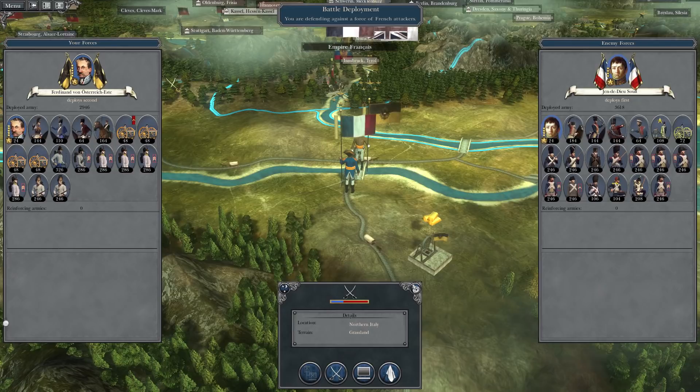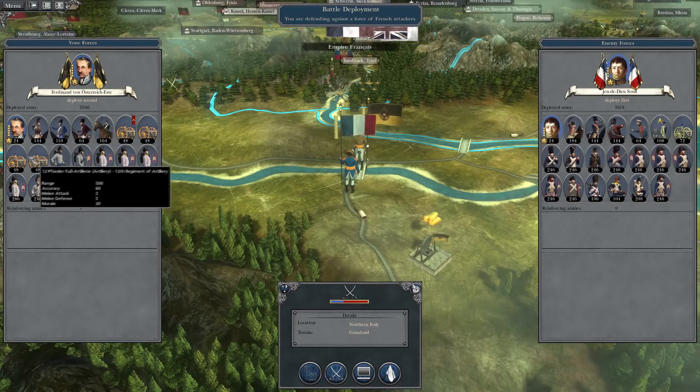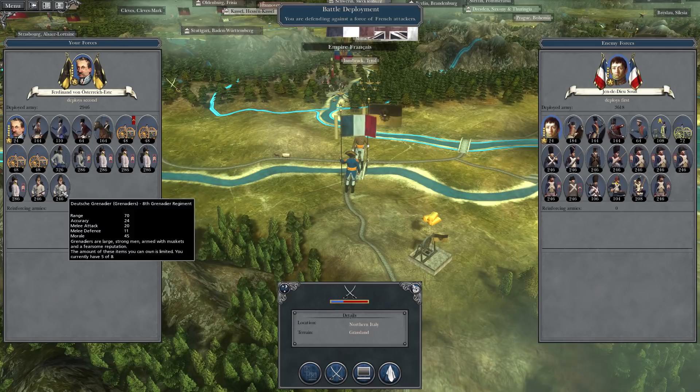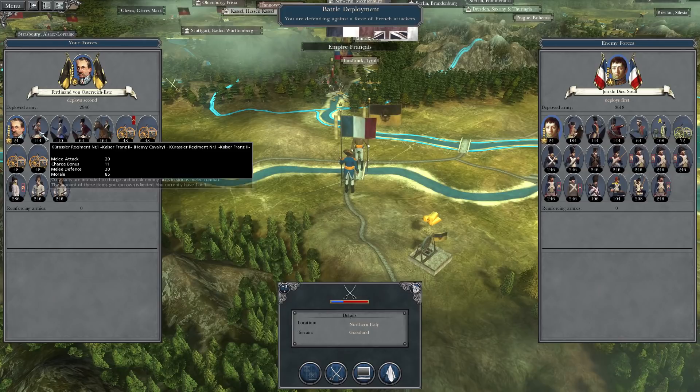Here we go — it's a crossing battle once again. It should be pretty easy to defeat the AI, especially since I've got four 12-pounder artilleries. Troop-wise, I don't have the greatest troops: some grenadiers, standard infantry, one veteran unit, and one Hungarian unit.